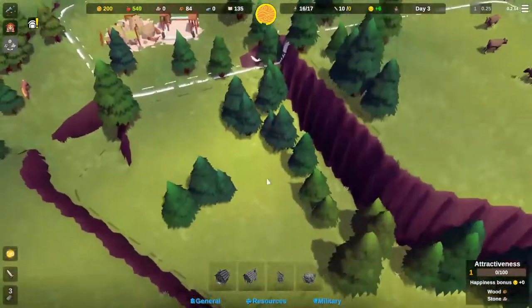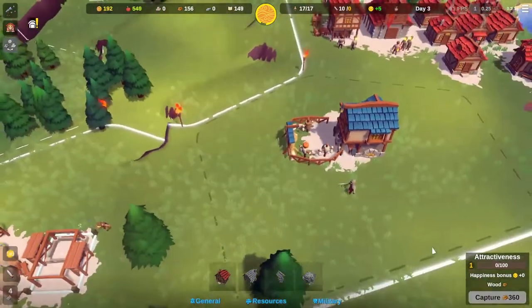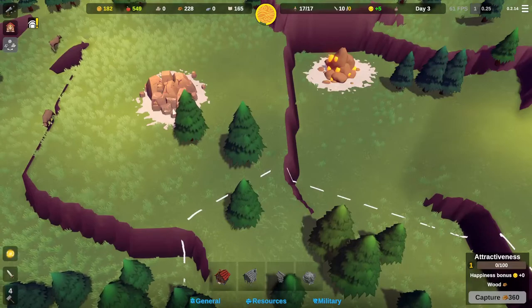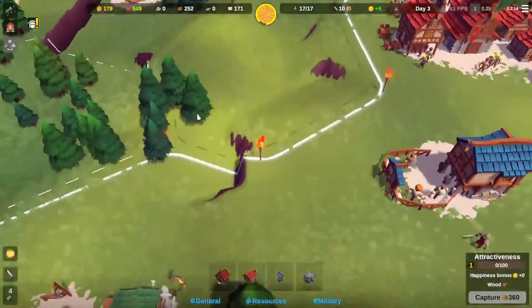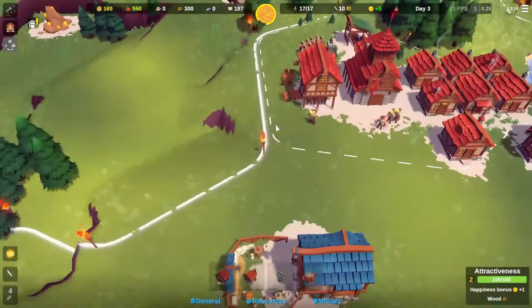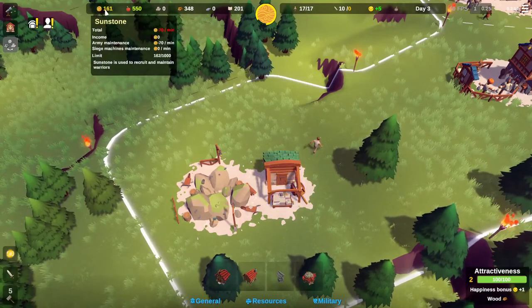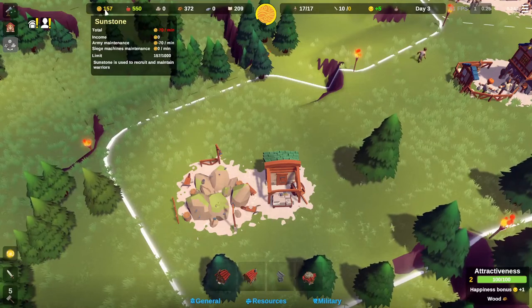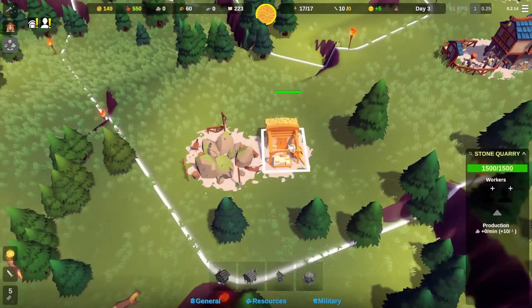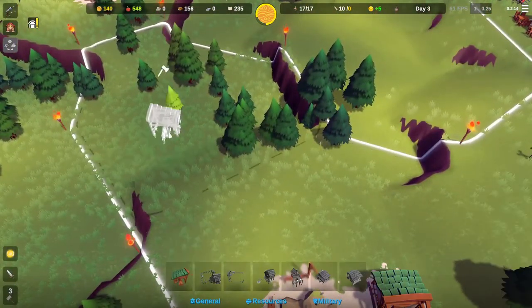We're going to need more trees. I'd like to get another wood cutter. There's an iron works too — that looks new. There's my extra soldier! We'll be careful with our money — army maintenance is minus 70 a minute. We better get some more sunstone. Needs workers of course — let's get some workers in there.